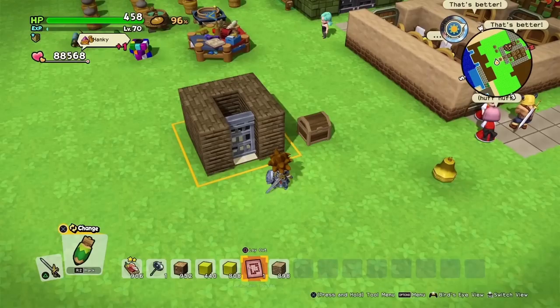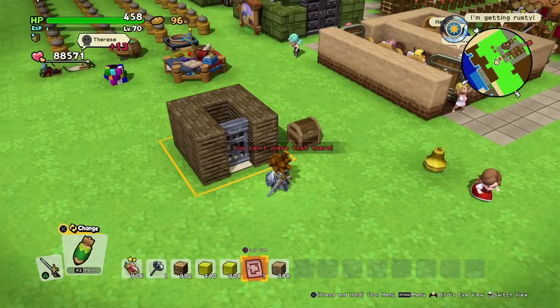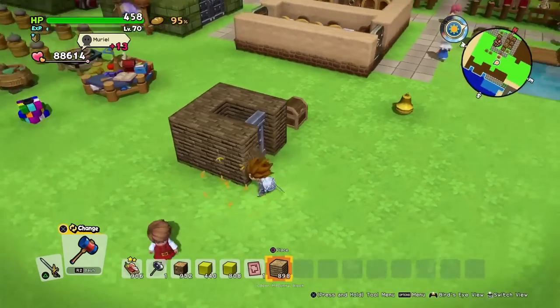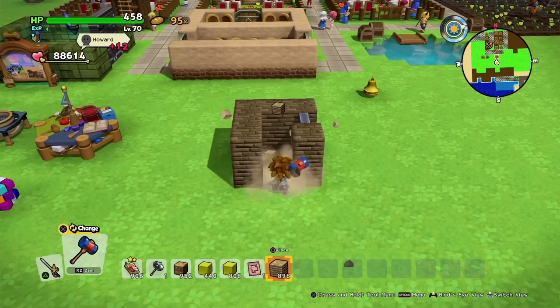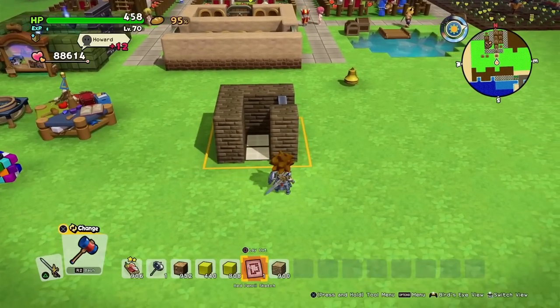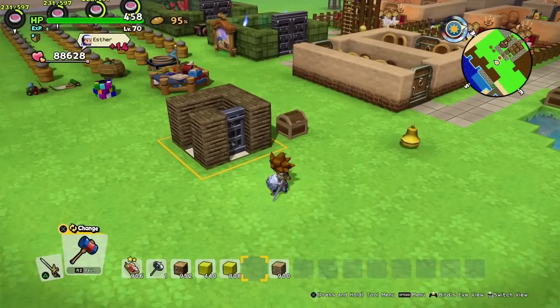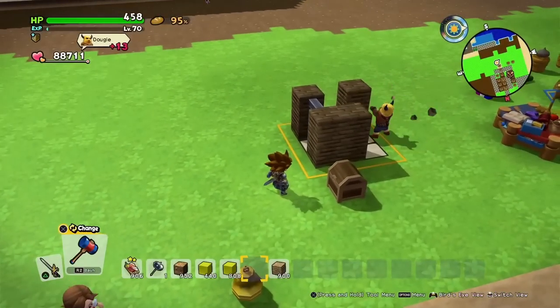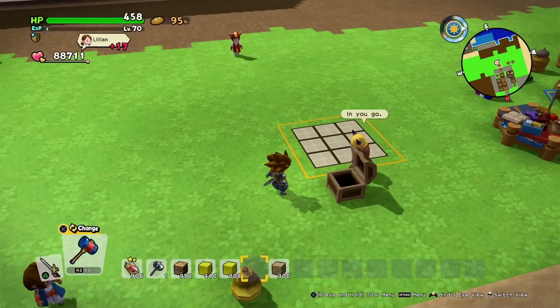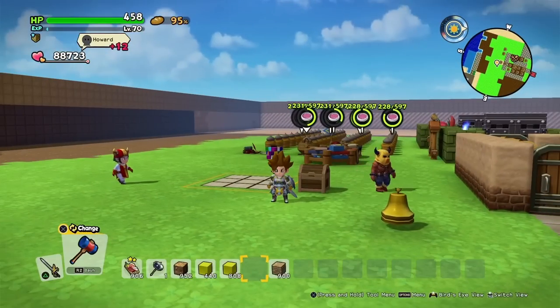Now we lay it down on top of what we built. You always need to make sure to destroy two blocks of where you're going to place it down — like over here. And now you can place it. Very important. And now let's see what happens — there's someone coming. And as you can see, they just destroy the blocks and put them neatly into the chest. Very, very practical.